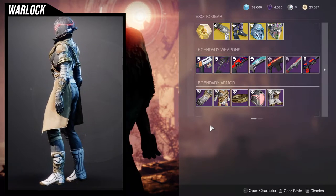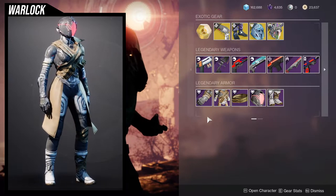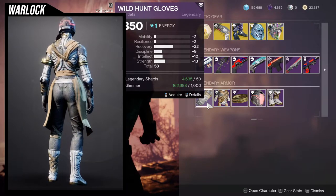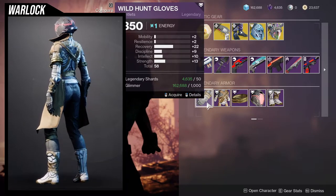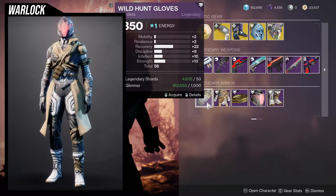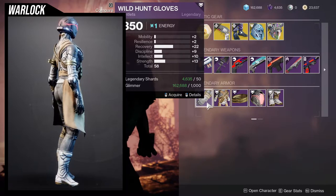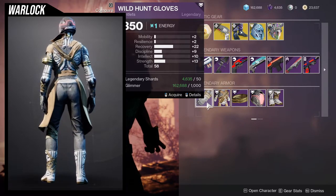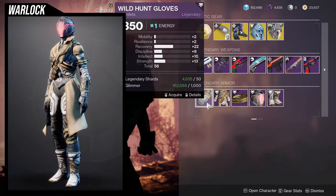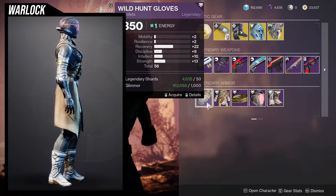If you have the legendary shards for it, just get it all — you might never know when some pieces look good with each other. Let's see the actual stats on the armor. Recovery at 22 is nice, you always like to see that. Resilience is a little too low, but I'd probably just bump it up. I was going to say maybe put a plus 10 on resilience, but I feel like that's such a waste. Although strength is at 13, so you could put Radiant Light and put it up to 33. At that point I'd probably just put a plus 10 on recovery and then have a 30, 32, and then a 33 on strength. That'd be pretty wild.